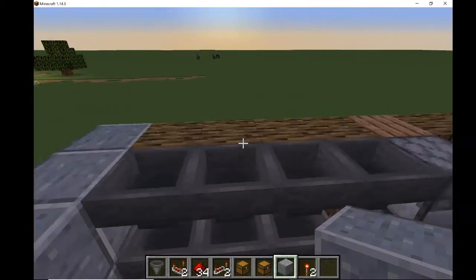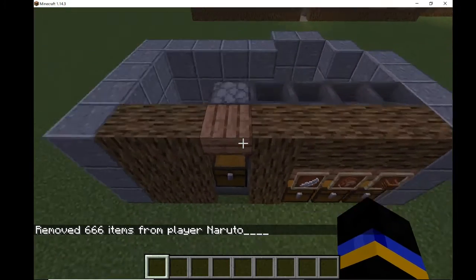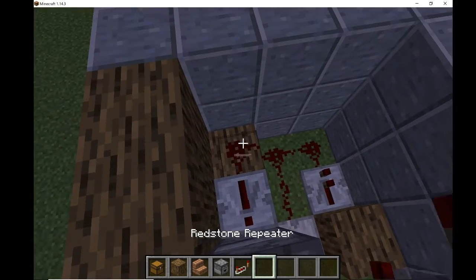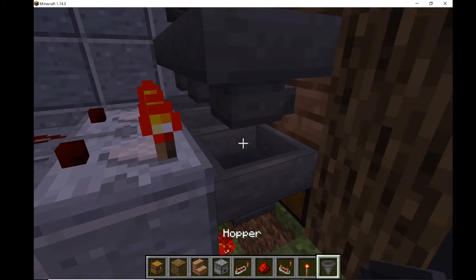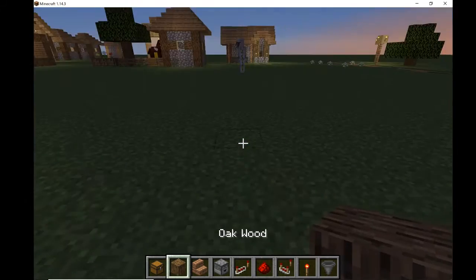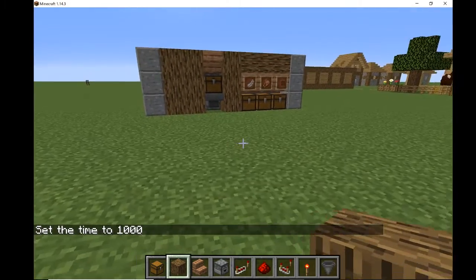Okay, so let me show you guys how to make this. Let me slash clear my inventory so it looks nicer. Let me just get all these items here. These are all the items you will need: one chest, maybe a trap chest also. Oak wood — I used oak but you can use any type of wood. I just prefer oak because it looks nicer.